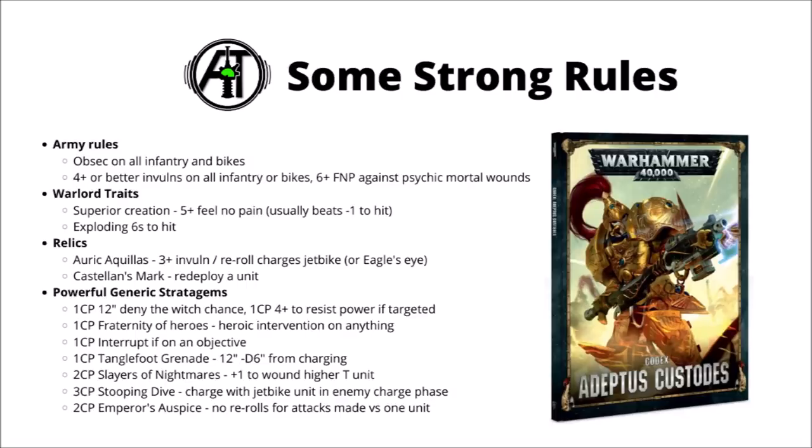Slayers of Nightmares is a nice one for dealing with big critters — plus one to wound against units with higher toughness. Stooping Dive is a crazy powerful one for anything with a jetbike: it allows you to charge in your opponent's turn and then fight before even the charging units. It can be absolutely game-changing — say your opponent charges you with a scary unit, you use this stratagem to Stooping Dive them, and all of a sudden you've killed the enemy unit and potentially even saved one of your own. Finally, the Emperor's Auspice means there are no rerolls for attacks to hit or wound against one unit — could be handy against certain armies.